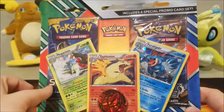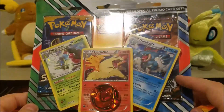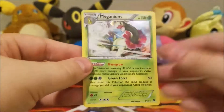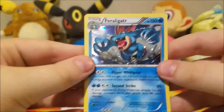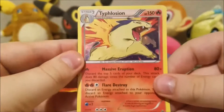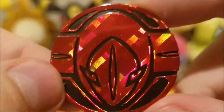One pack of Sun and Moon and one pack of Steam Siege. So our two packs: the Meganium Promo, the Feraligatr Promo, and the Typhlosion Promo. Here's a coin — a Deoxys Coin.